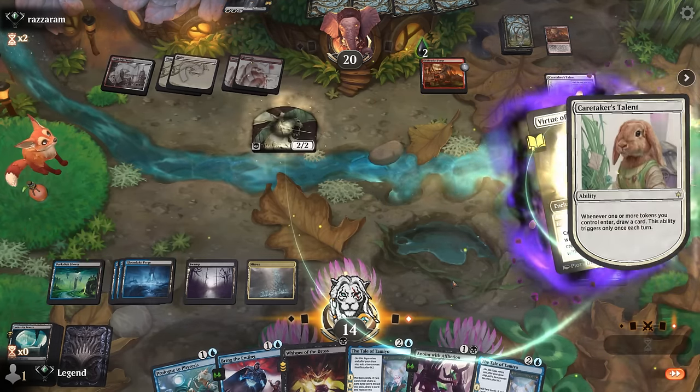Time for Tale of Tamiyo. Opponent is playing black as well, and we're just hoping they present some creatures to destroy. Nissa Ascended Animist — that's a problem, it can destroy our saga as well. But Vraska's Fall still answers planeswalkers, and Rona's Vortex can bounce planeswalkers back. Our opponent is going to plus Nissa, so in response Vraska's Fall — Nissa is down.